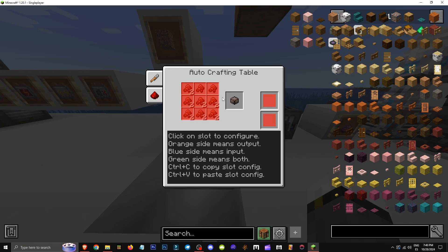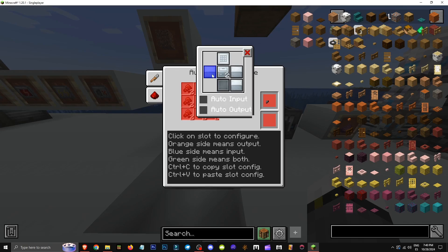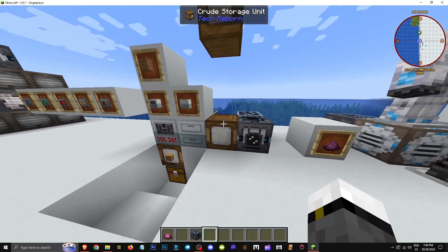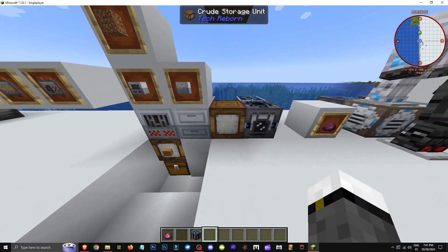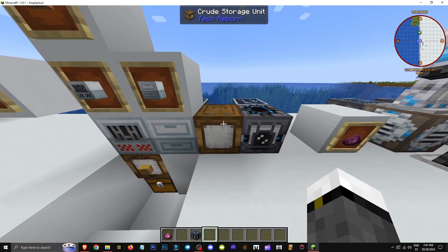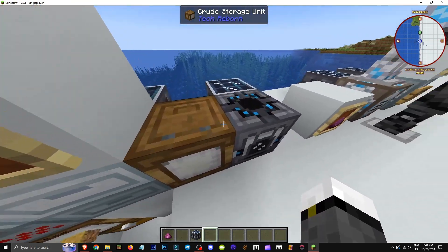It's pretty much the same setup. I've set up one of the slots here with an input on the left, which is where it receives objects, and I've told it the output should send to the right side. On the right side there's another storage unit. I've put a storage unit to store the scrap, just because I wanted to, and to have a buffer in case I run out of power in the matter fabricator, which can happen, though it's very unlikely. It's not really necessary.